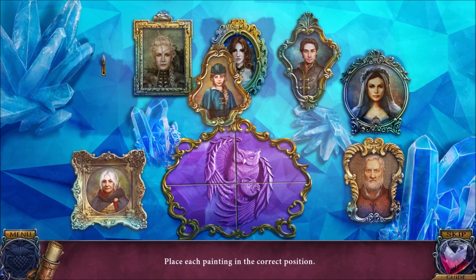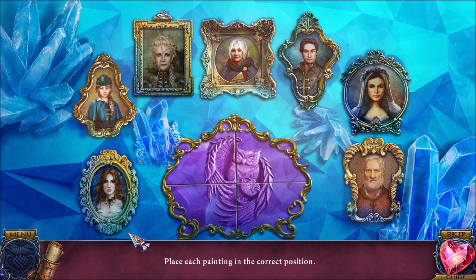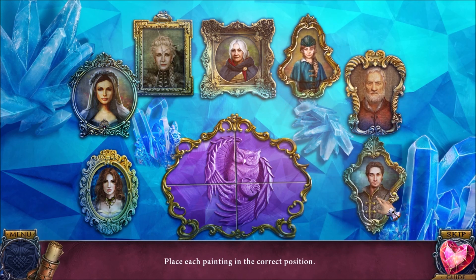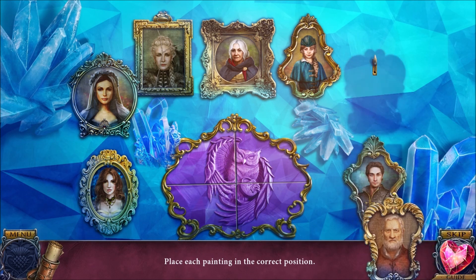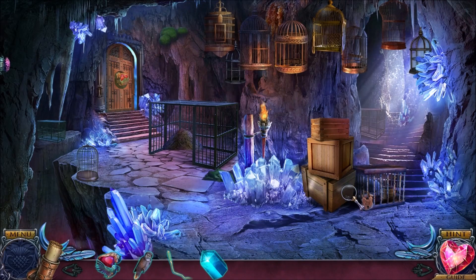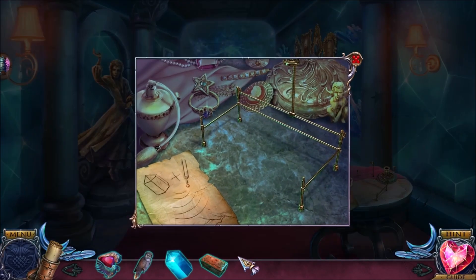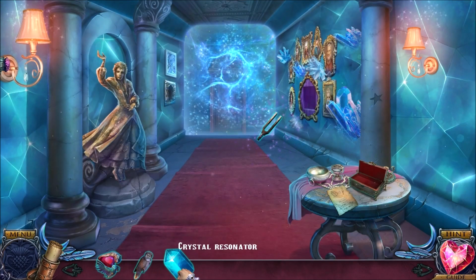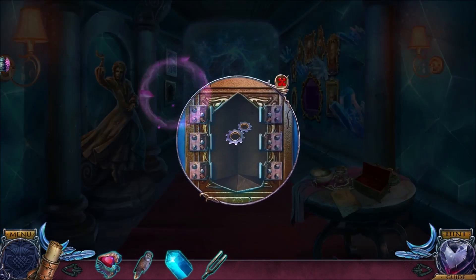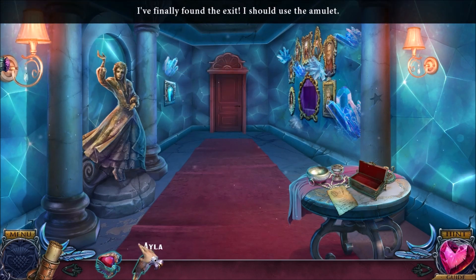Put each painting in the correct position — I imagine they go based on the outlines behind them. That one perfectly fits the outline. This is sort of like a circular outline — that works. That looks like it goes up there, and that one looks like it goes there. Beautiful. I guess I was wrong — maybe I've got these two mixed up. This gives me a casket. I'm going to use the crystal resonator to, I imagine, destroy this barrier. I need the hint here. I put the crystal here and then use the tuning fork. I knew I was just following those instructions — I didn't know quite where to do that.